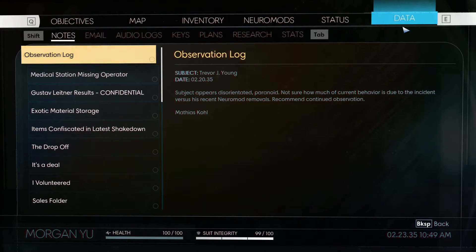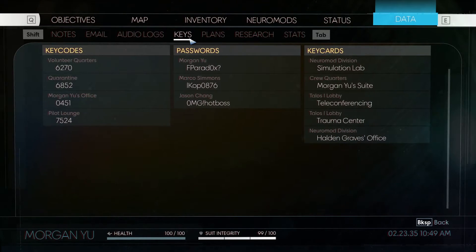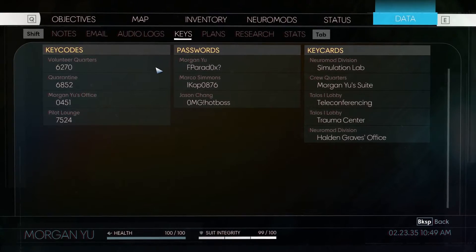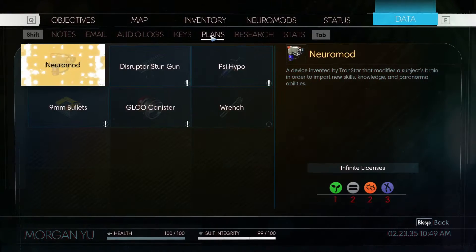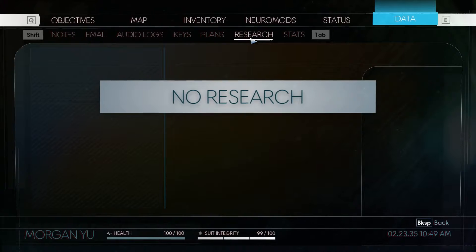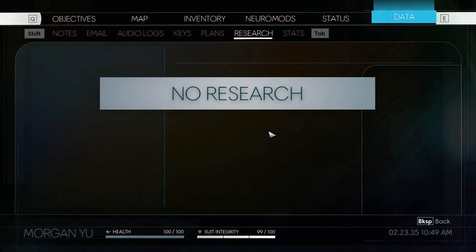There's also a data screen which has your notes, emails, and everything else. You can see what keys and key codes or passwords you have, what plans you can make, and what it takes to make those plans. Eventually we'll do research — I'll be getting to that soon, but it'll still be a few episodes before I get to it.